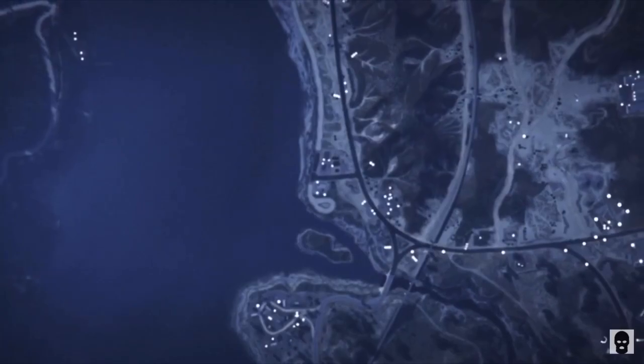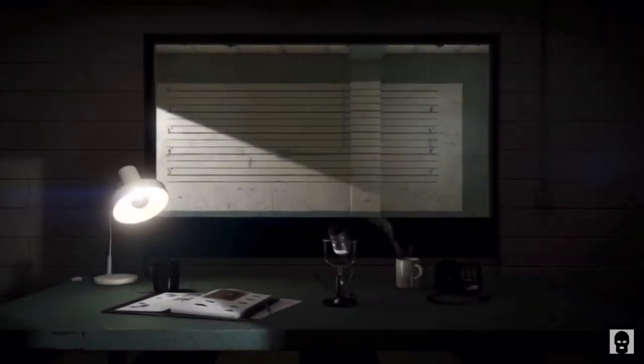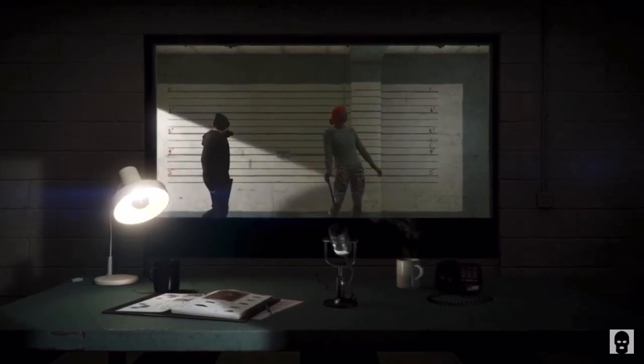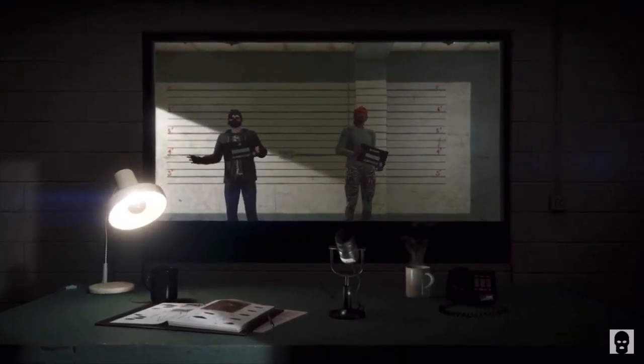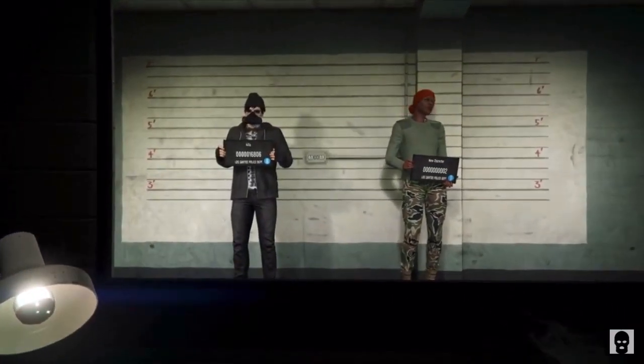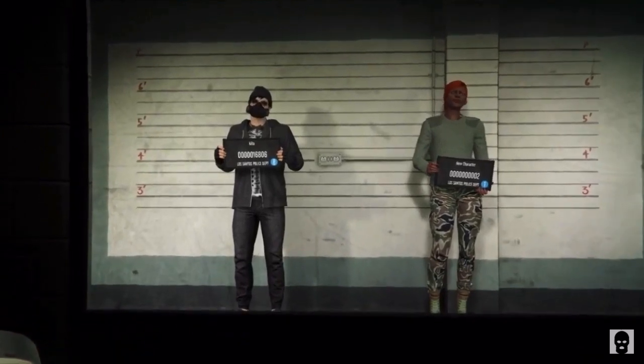This is where we're going to be creating our second female character. Now make sure your main character is on the first slot and the character you're going to be creating is on the second one. If it's the opposite way, do not do this glitch because it won't work. Now if it shows a male character on the second slot, go ahead and press X or A on Xbox, and you want to go ahead and edit that character and change the gender to female.